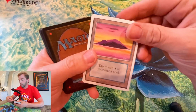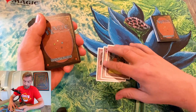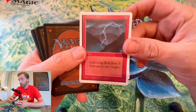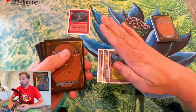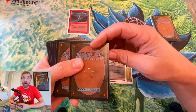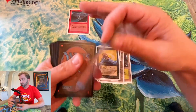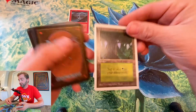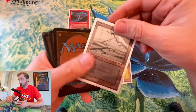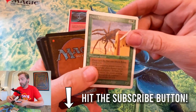Mountain. Island. Forest. Swamp and Plains — we got all five. We don't need lands, guys. Giant Spider. Shatter. Nice. Shenadin Dryads — she has leaves as fingers. Weakness. I need that in beta. I've never pulled that in beta. It's very normal not to have pulled a beta Weakness, but there are commons I still need in beta.